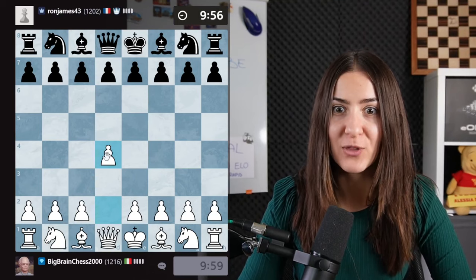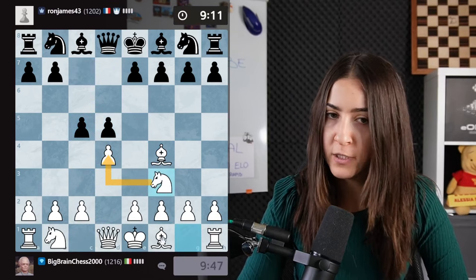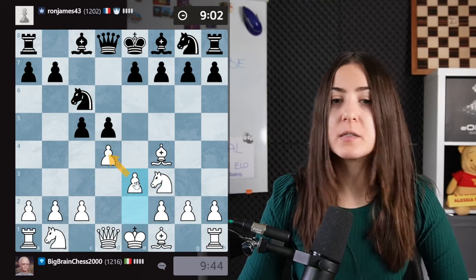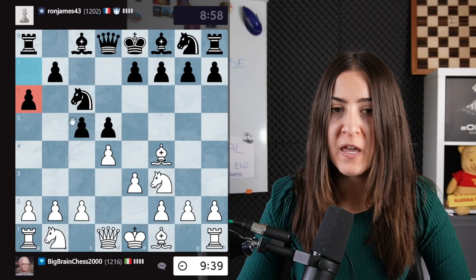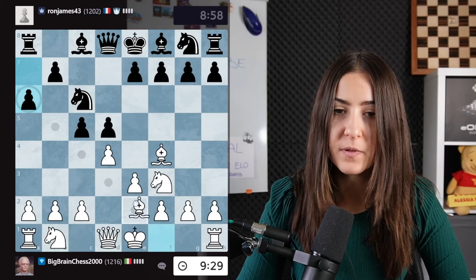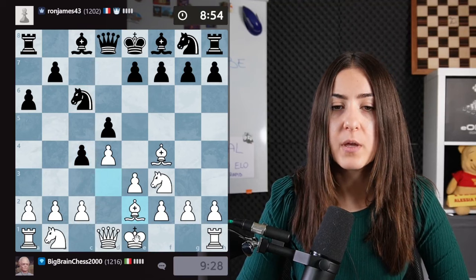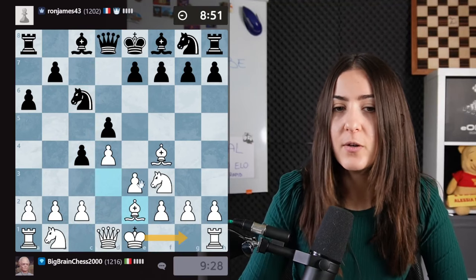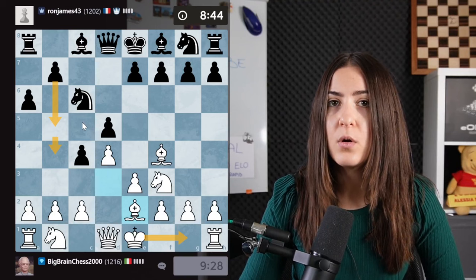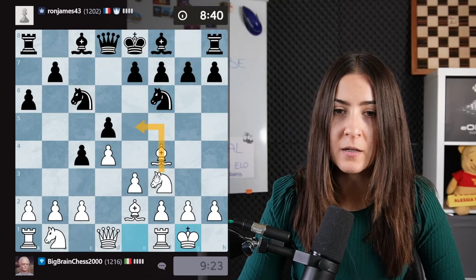New game, white pieces — let's redeem the London. They play c5 attacking the center. I'll go out with the knight protecting the pawn, then e3 protecting the pawn again. They play a6 probably avoiding bishop b5, so I accept playing bishop d3 before c3. I was wondering about c4, but I think I can just go with the bishop back there, then castle — I should be all right.